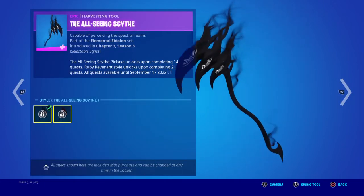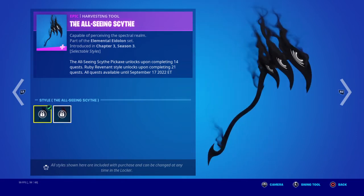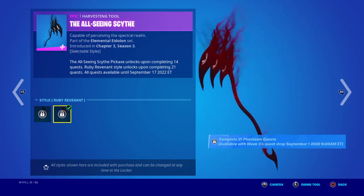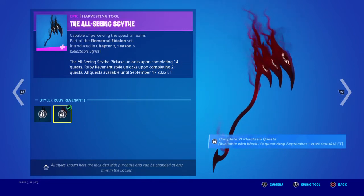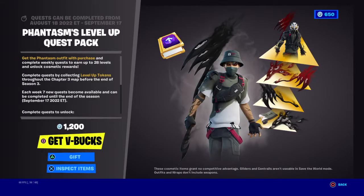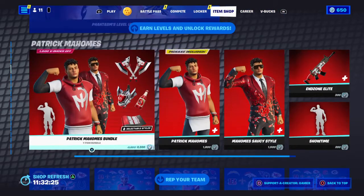We have the All-Seeing Scythe — it's pretty cool. I like the black version. The red version looks pretty cool too, but I just don't like the red on it. On this pack's first drop, I was gonna expect more.